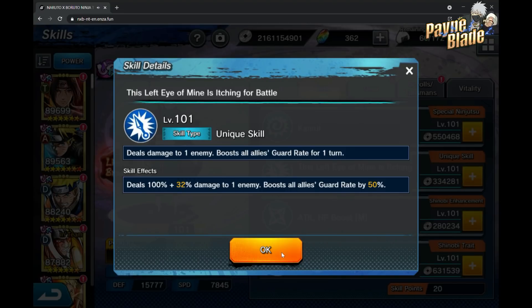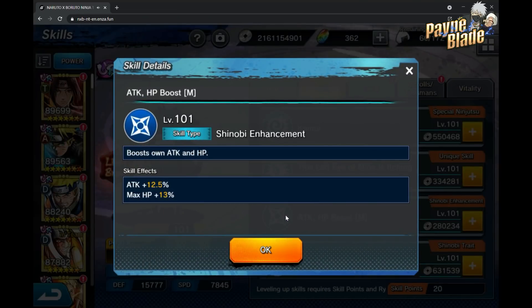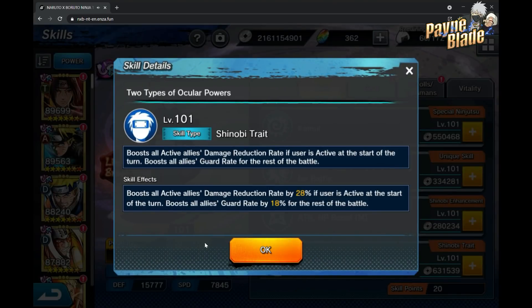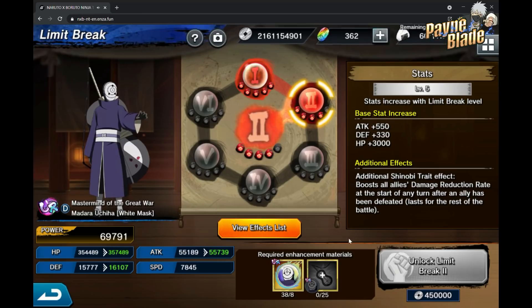This skill is massive — 50 guard rate for one turn. That is nuts. If you've got a big nuke happening that turn you're going to be able to guard it pretty well. The stats here are pretty standard for D-units. His two ocular powers are: boost all allies' damage reduction rate by 28 at the start of the turn, and boost all allies' guard rate by 18 for the rest of the battle. That's pretty nuts — 18 guard rate from the get-go is a lot.